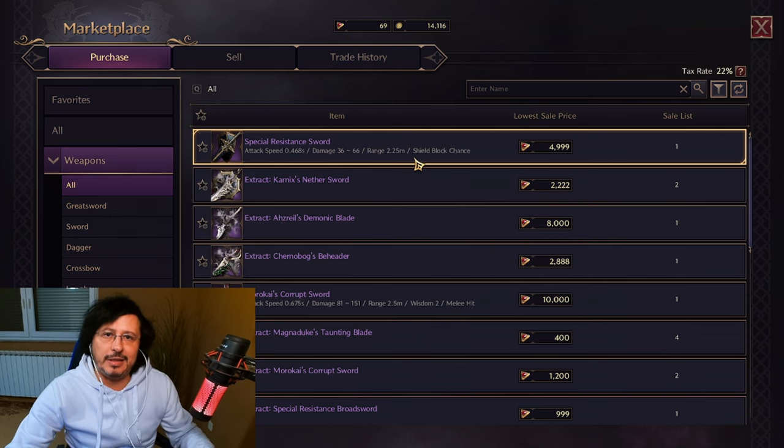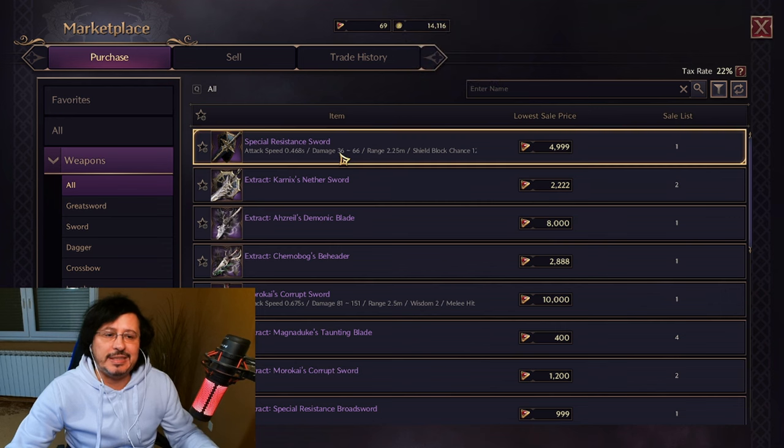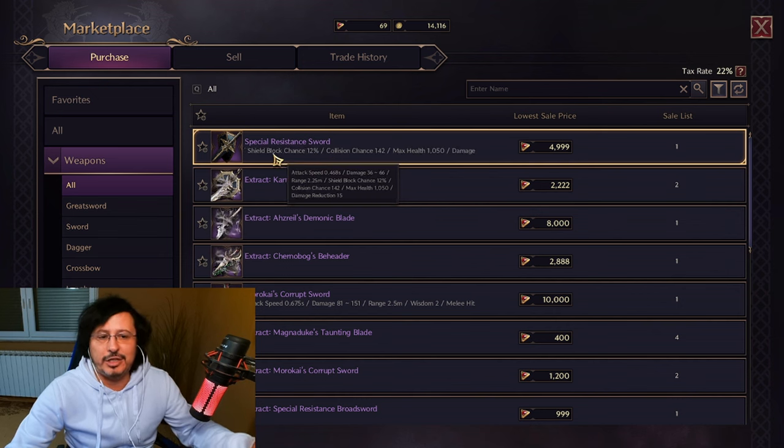So you can swipe your credit card, buy this Lucent, and then come here to buy weapons, armor, and accessories directly with this Lucent currency. I know what you're thinking right now — this is really bad. Wait a second, it's getting even worse. You'll notice also another currency in the game: gold. After you buy this purple gear — currently the best in slot, best gear in the game — we have on the start gray gear, then green, blue, and on the end purple.